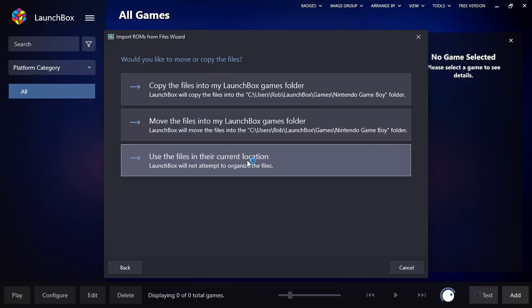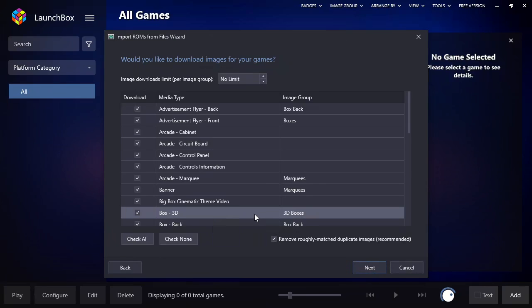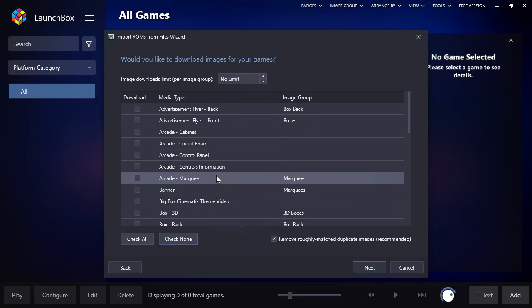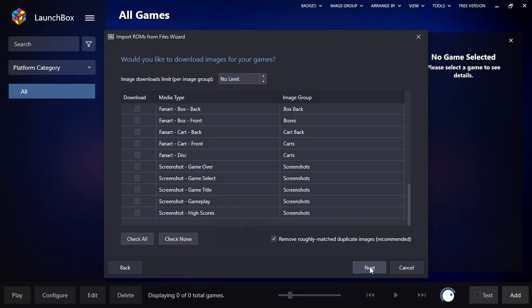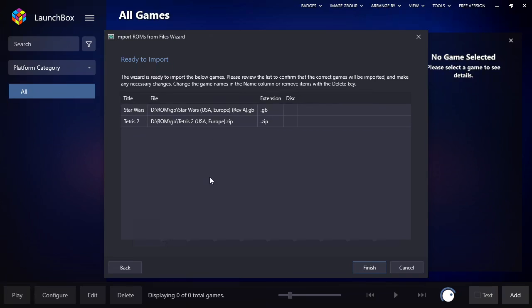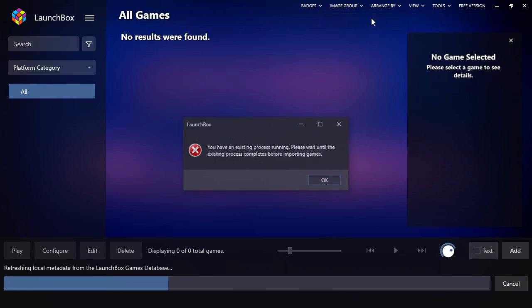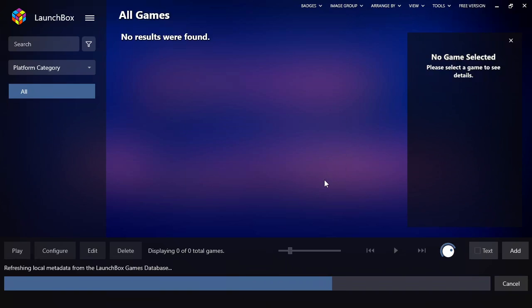I also like to use the files in their current location rather than copying them into the LaunchBox folder — that way I only have one copy on my hard drive and it doesn't take up more space. For now, check none of the metadata options because LaunchBox can only do one thing at a time. We're going to import all our games and then at the end do a metadata scrape.